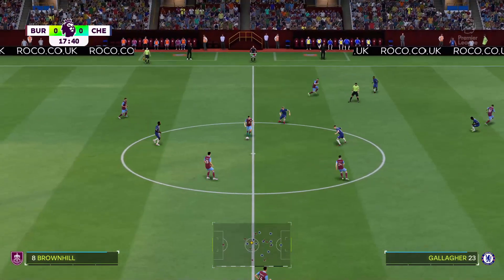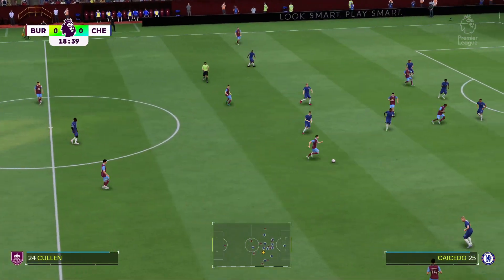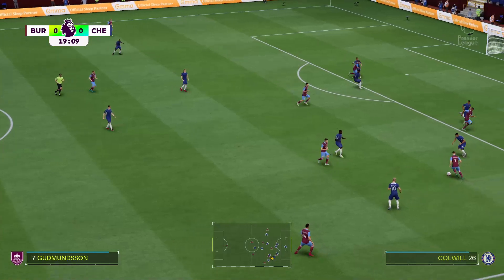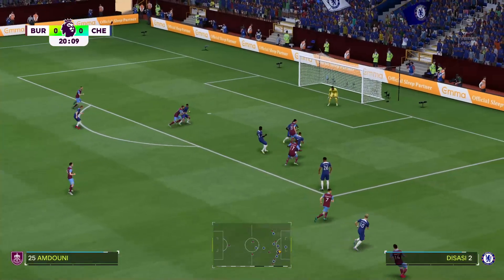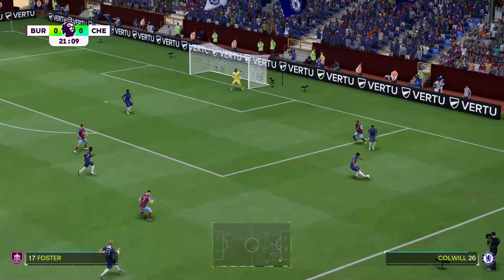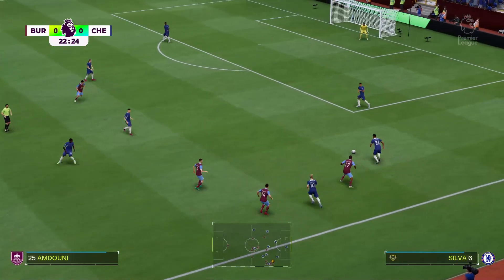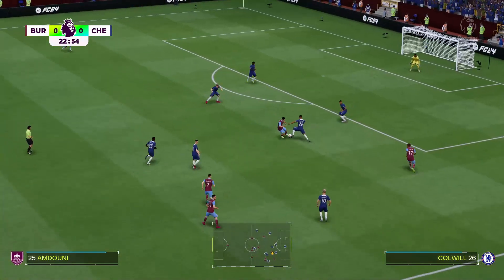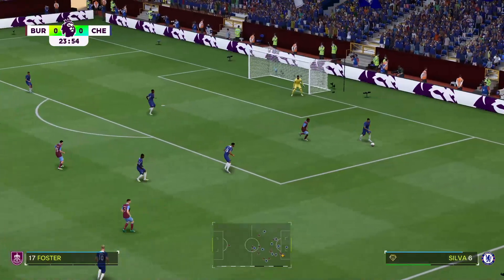Brownhill on the ball. Cullen moving the ball forwards — how creative can they be? And the challenge: crisp and clean. Spot on with that tackle.